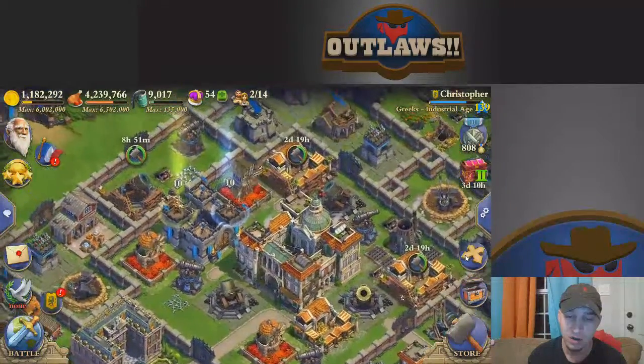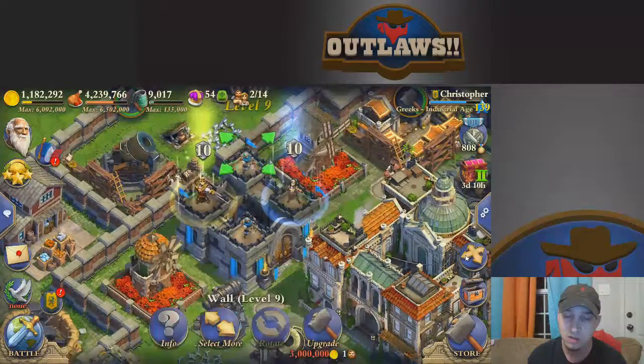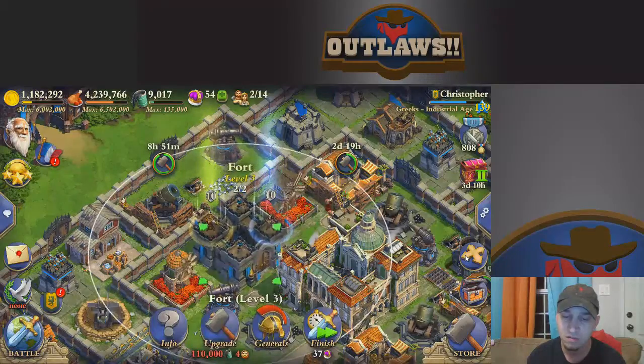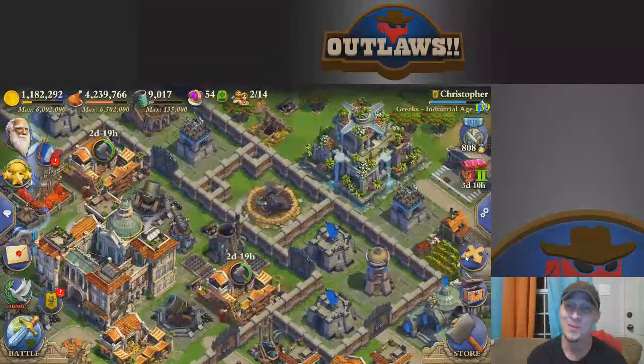There is a bug that exists in regard to your clan castle having invisible troops on top, but it still fires. A Freudian slip there.